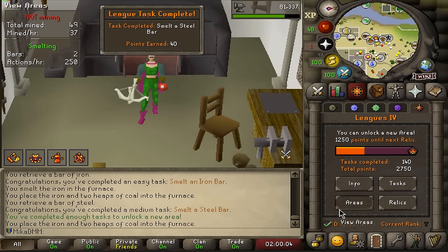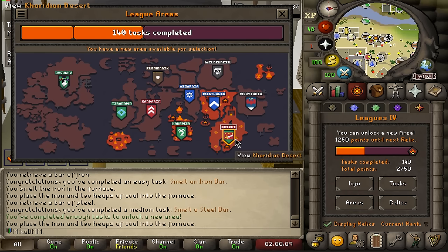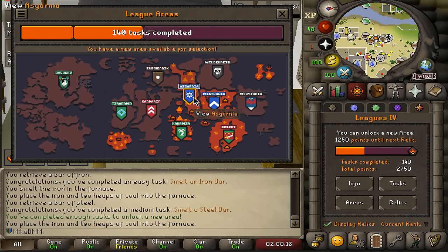You may be wondering what area I'm going to take. If you paid attention in the first video, you'll know I'm going for Desert, then Asgarnia, and then either Fremenik or Kandarin for the last one. We'll decide that one later. But Asgarnia — here we come.